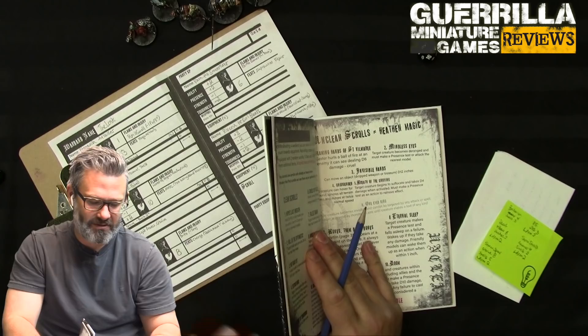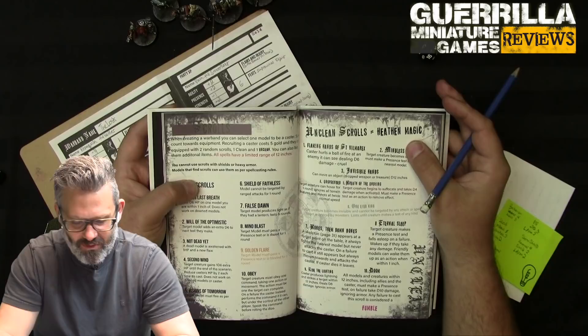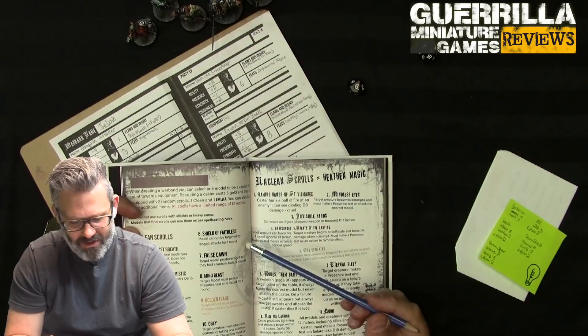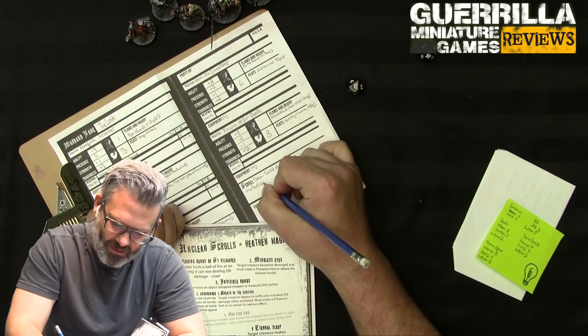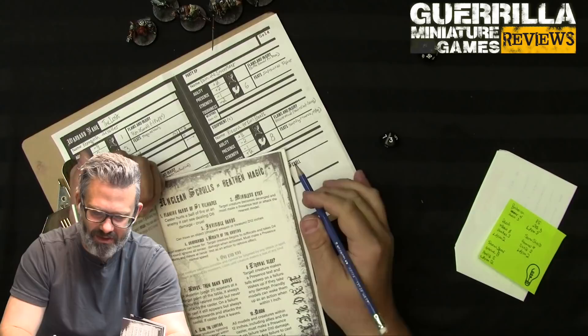For spellcasting, you select one model as a caster. Scrolls count towards equipment slots, so with two scrolls Gorand is maxed out - he can't carry anything else. You can't use scrolls with shields or heavy armor. All spells have a range of 12 inches. You get two random scrolls - one clean and one unclean. My clean scroll is 6: Shield of the Faithless - models cannot be targeted by ranged attacks for one round.